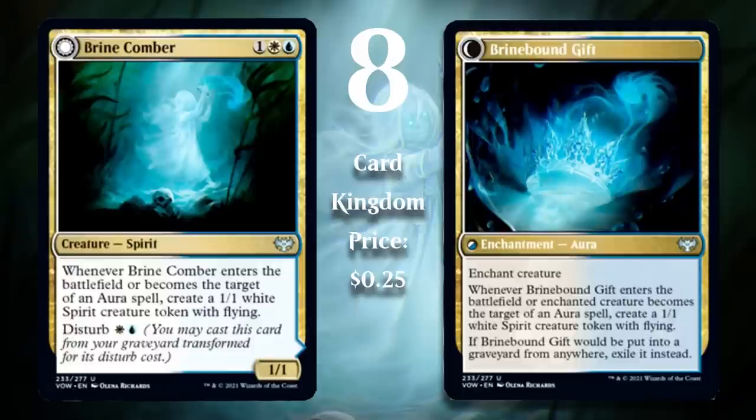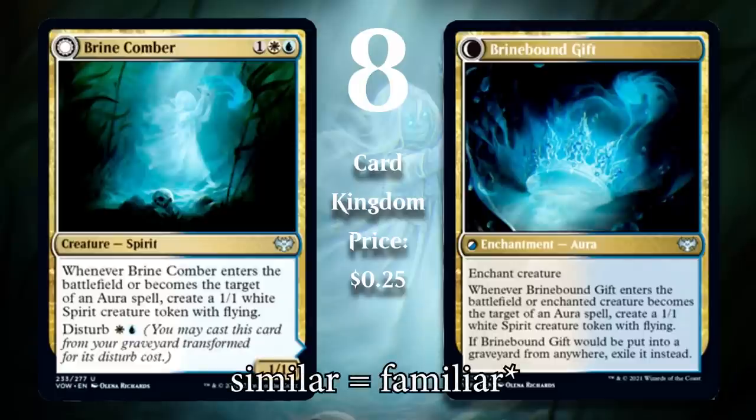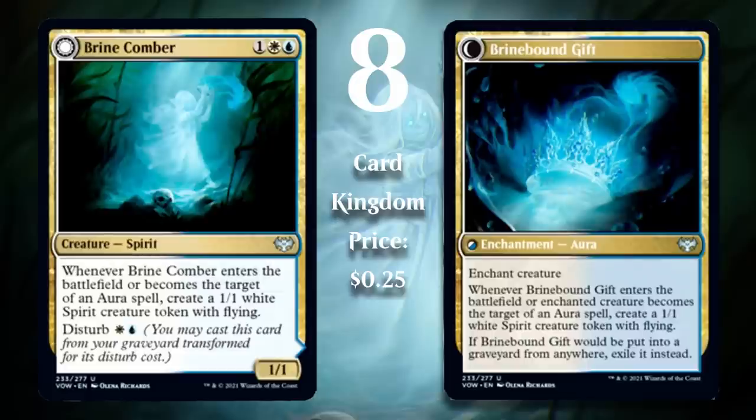At number 8, I've got Brinecomber. This Crimson Vow signpost uncommon has a really neat design — simultaneously very familiar for Blue-White while also being pretty innovative. We've seen limited formats where Blue-White is about flyers, and formats where it's about auras, but in Crimson Vow they made it so that cards with Disturb came back from the graveyard as auras, which was pretty cool. They took a mechanic from Midnight Hunt and changed it up enough to make for really interesting gameplay. Anytime auras are made playable in limited, I'm pretty happy, and Brinecomber did exactly that.